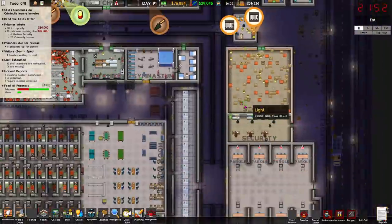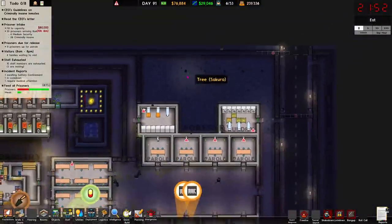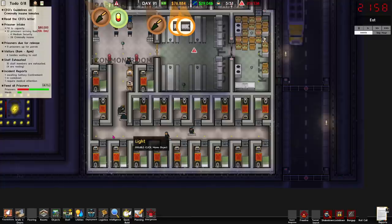Protective custody — right, okay. So this forestry area I've got up here, I'll be honest I just made it forestry because I didn't know what else to do with it. That's now protective custody. This is still going to be max security.